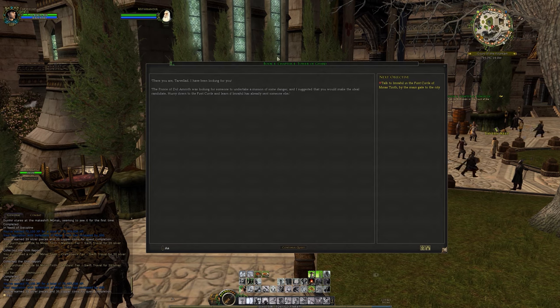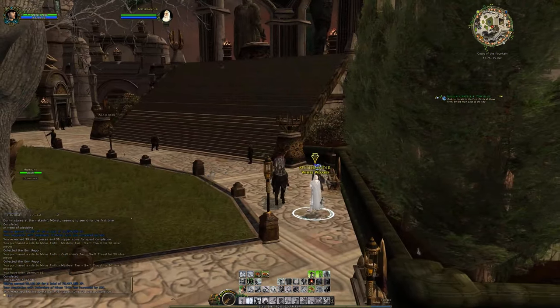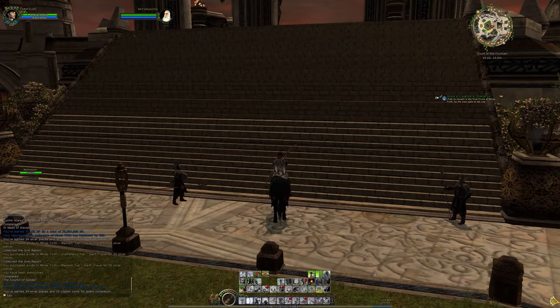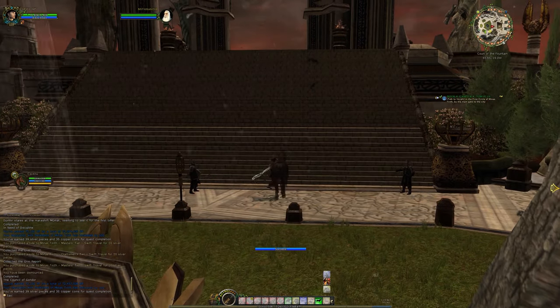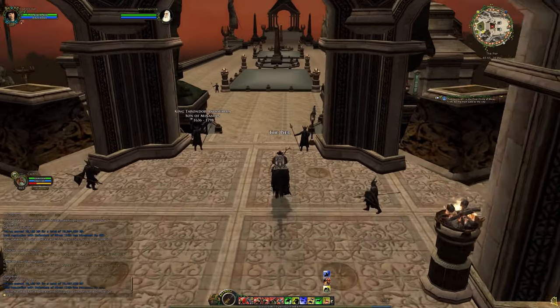So we just met the Brown Wizard and now here we are - the White Wizard. The Prince is looking for someone to undertake a mission of some danger and I suggested you - you make the ideal candidate. Hurry down to the First Circle, learn if Imrahil has already sent someone else. Talk to Imrahil the First Circle by the gate to the city. That seemed like a perfect time to jump off the edge again - let's do that, let's do it. It was fun last time, and worst case scenario I know for a fact now the retreat point is in the city.